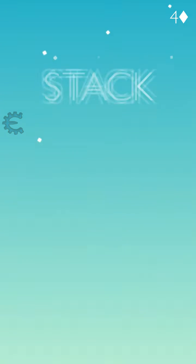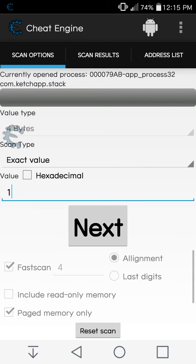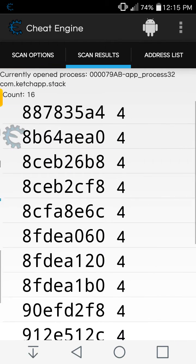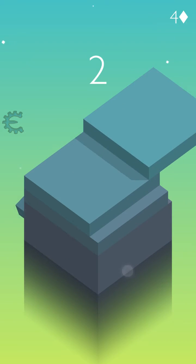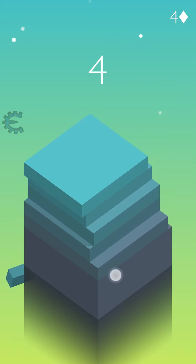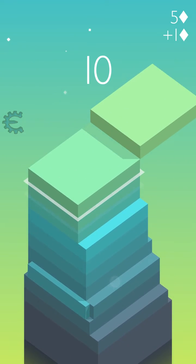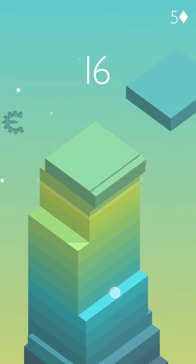Now I have four diamonds over here. Let's go back to Cheat Engine and put in four. Now I have sixteen values. Let's do it once again. Do not forget that you must be disconnected from the internet.